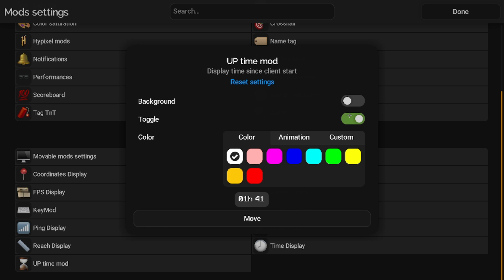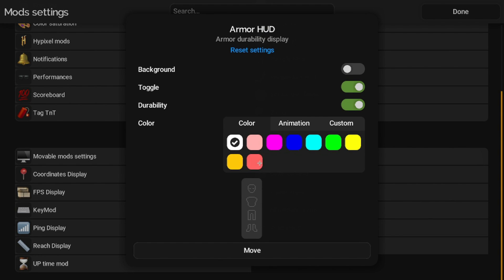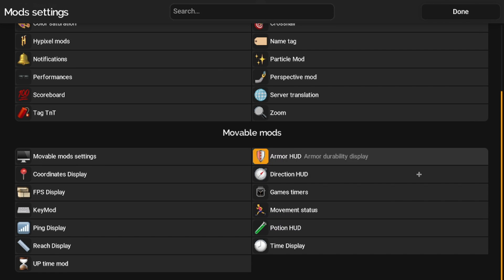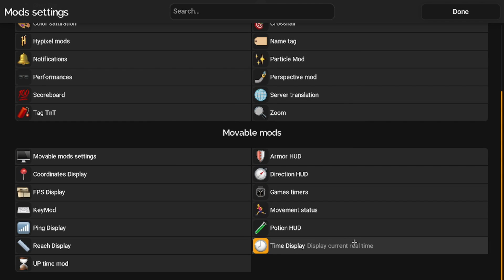The time display says one hour 21 minutes but I'm not sure why — I wouldn't do anything with that. Armor HUD: you can toggle it, show the durability if you want, and change the color. Game Timers: you can turn it on but timers are super annoying so I wouldn't use that mod. Movement Status I'm not really sure about. Potion HUD: you can show which potion is currently affecting you.